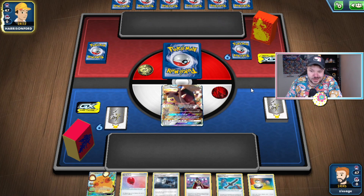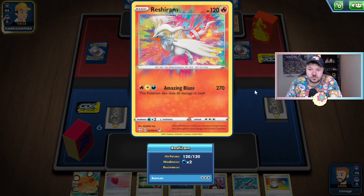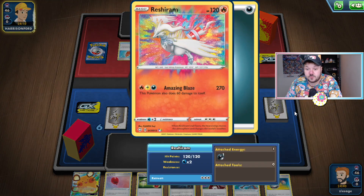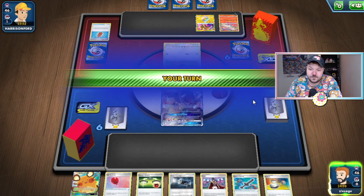It's a Reshiram — Reshiram Amazing Rare being able to do 270 damage. That can definitely be a little bit scary. This seems like a very cool concept and it might be a little bit spooky to play against. Maybe ADP would do fine against it — we're drawing two prize cards, they're drawing two prize cards. It really depends if they play GX or V Pokemon in this deck. Maybe I'll cover a deck like this on the channel in the future. I'm still waiting to get a few Shining Fates cards.